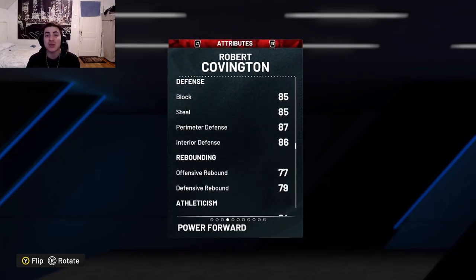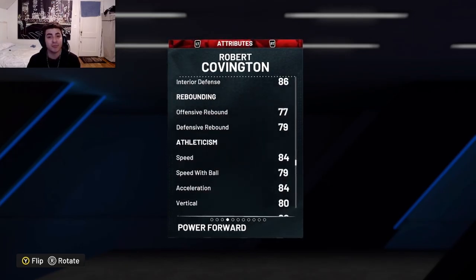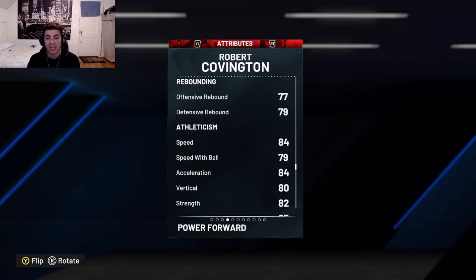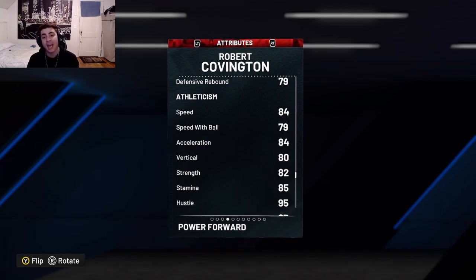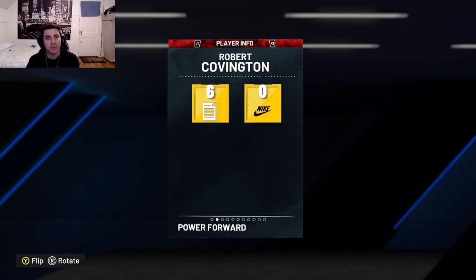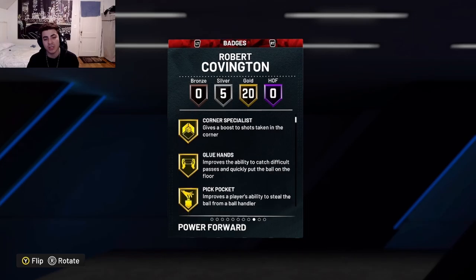He might get an Evo if he just gets one block today, and if he does, this card's price is probably going to skyrocket. I would watch the game, see if he gets a block, and try to snipe some of these Robert Covington cards and stack up a little bit just in case. If you don't see him get it by halftime, you should probably sell. I know I lost some money on Tyler Hero last week, and so did DBG and all those guys.